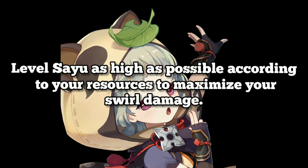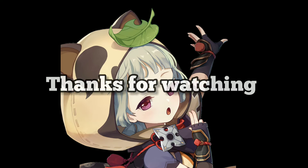Talent priority: level your burst first, then elemental skill. Normal attack can be skipped. Level as high as possible according to your resources to maximize your swirl damage. Thanks for watching.